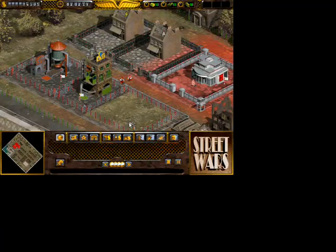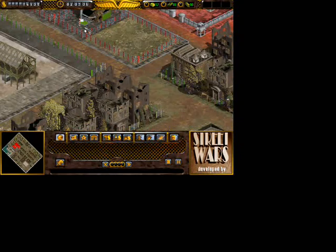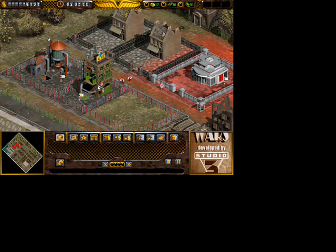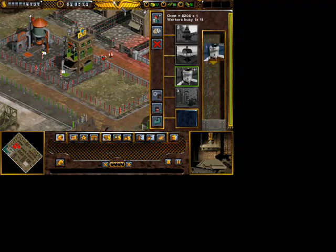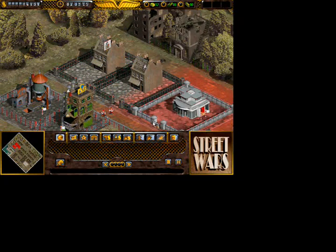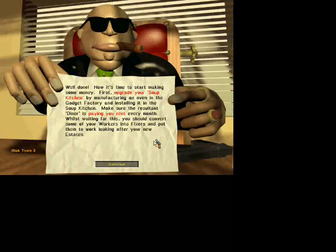This is where the gadget factory comes in. Click on the gadget factory, and then double click the oven picture. Then the worker inside will produce an oven, and you need to select which building you want to install it in. Select the soup kitchen that gives you money. Easy, huh?